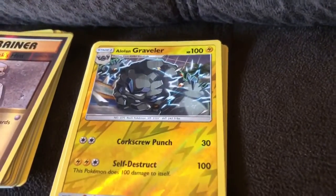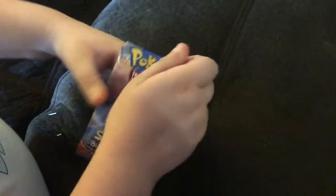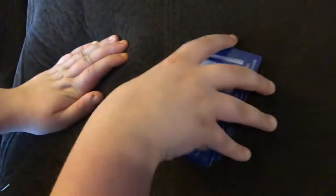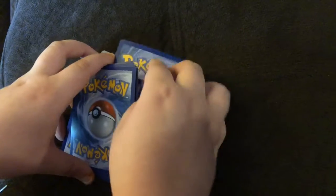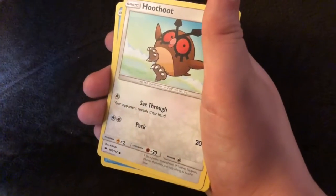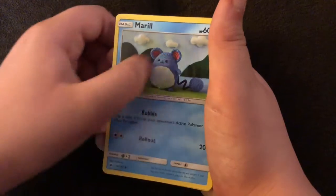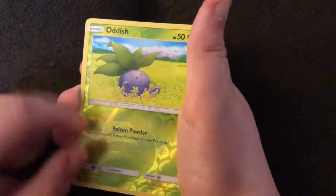Let's hope we got something good with our Burning Shadows. I seem to hurt myself whenever I do this. One, two, three, four. Dark Energy, Dazzma, Super Scoop Up, Comfey, Hoot Hoot, Snorunt — I always love the Snorunt one — Porygon, Charmander looking great, and foil Oddish.